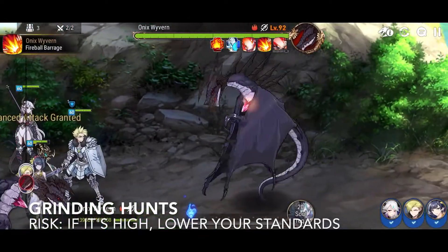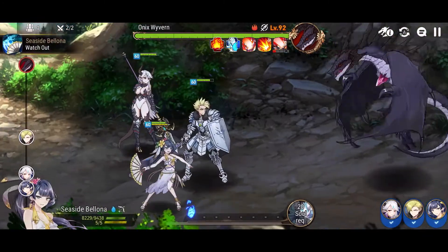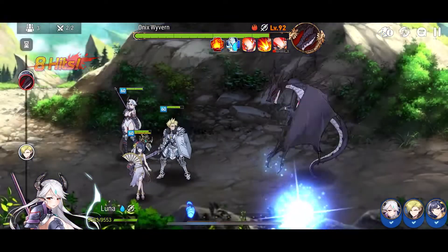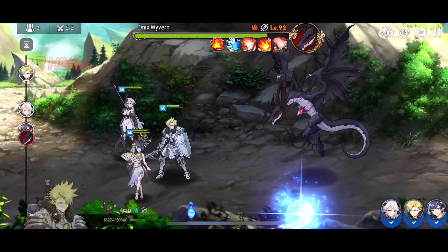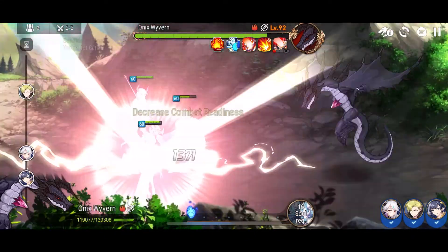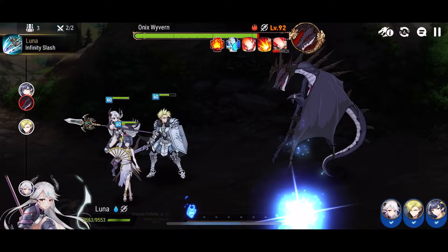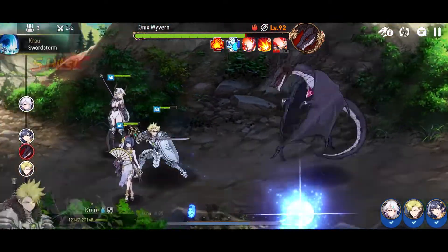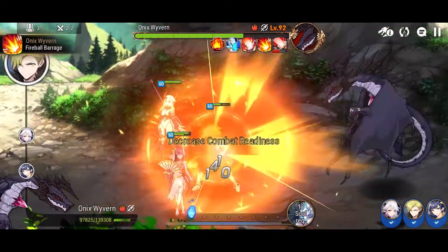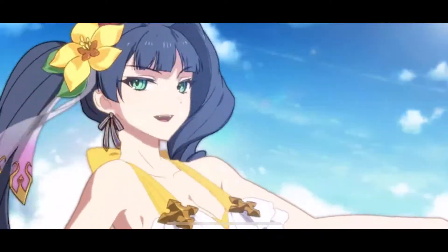One of the first bits of advice people gave me when I started was to farm hunts and you'll get good gear. As it turns out this was also the first lie I was told. Because every now and again you're going to see a purple 85 drop and that's going to give you hope for just long enough to get excited before you see it's a hit set. In reality 90% of gear here is just blue or level 70. But if you want to lower your odds of getting something good even further, you can switch to Automaton Manic and now two-thirds of your gear is unusable. Or if that wasn't good enough, switch to Golem and now none of it is usable.